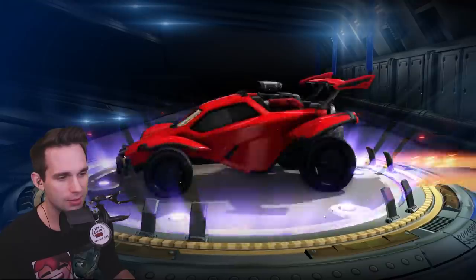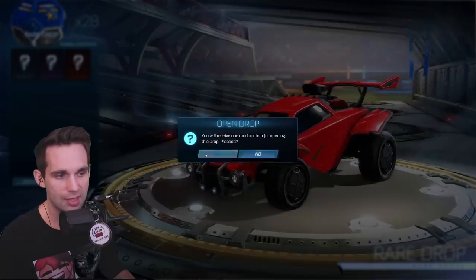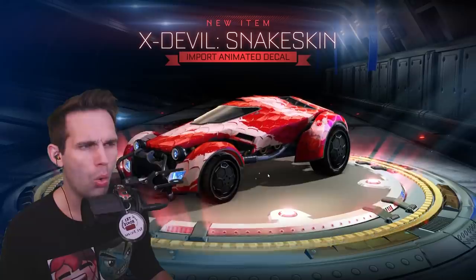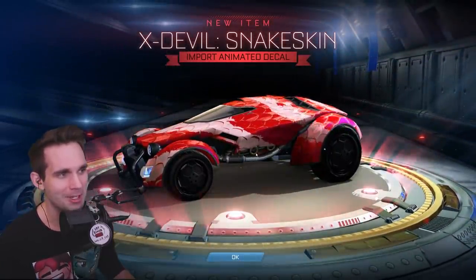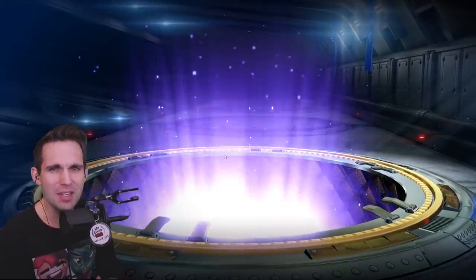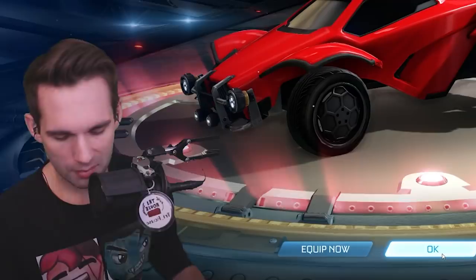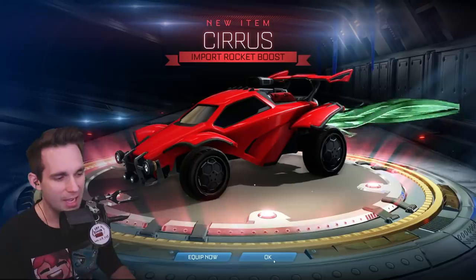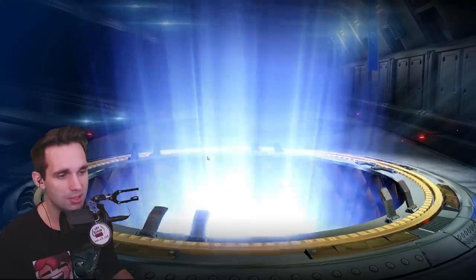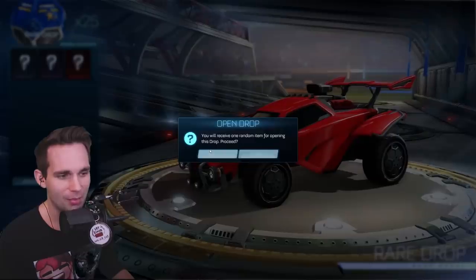I didn't even realize how many I collected. Very rare — I already have this. I know I already have this. I use titanium white Friction, or I have for most of this last season. Titanium white Friction is slept on. I was really excited for an import and then it gives me a decal for the X-Devil — cool story, man. Two imports in a row — this is classic Try House luck. Pausing the music. I can't abide it, that sounds hideous. I really wish they would allow you to customize the sound of your boost, because I like the way a lot of boosts look, I just hate the way they sound. And we got a Glizzy topper — great trade-up. That's a non-crate item.